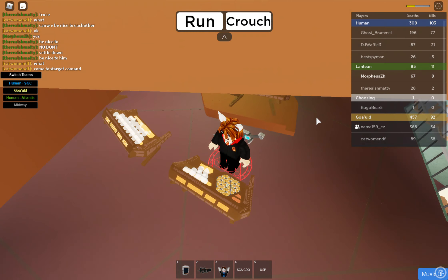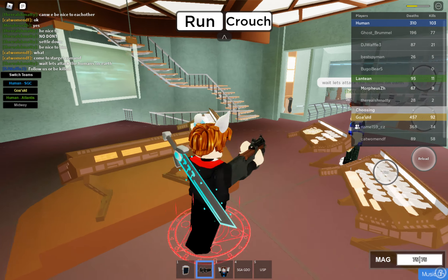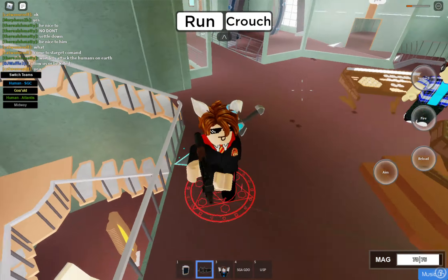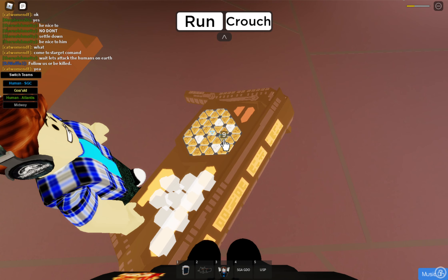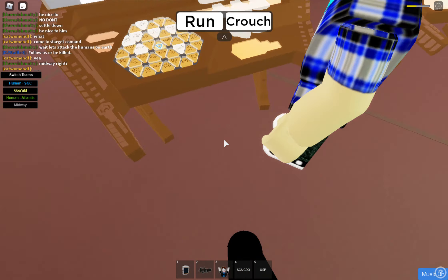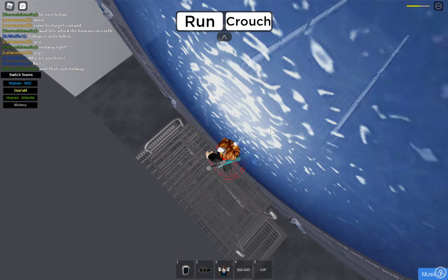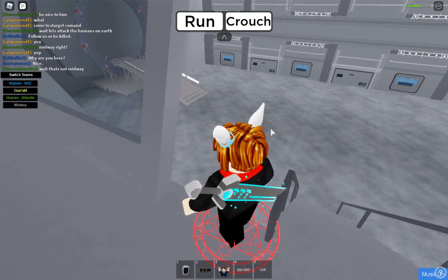This person keeps sneaking my thing — what the heck. Okay this is just chaos. They're dialing midway, I think he is. Yeah okay, he's dialing it. So if you choose the SGC human team, I think you can more easily get the disc.